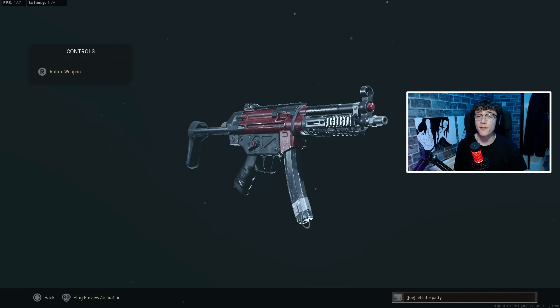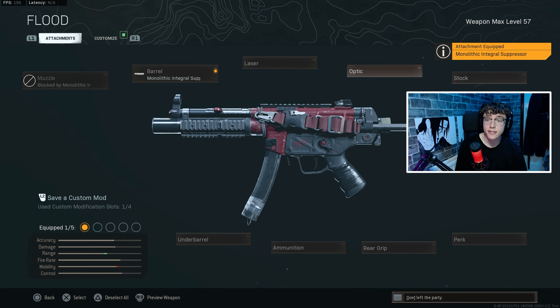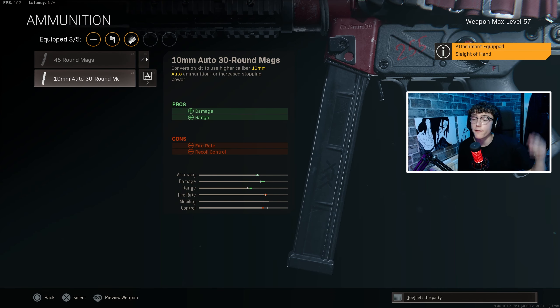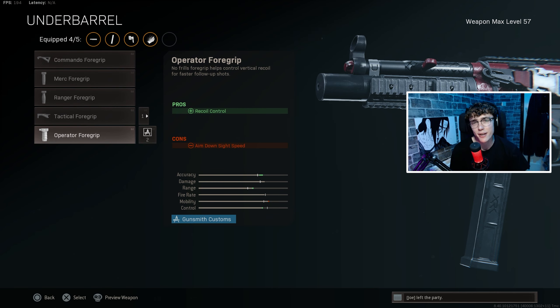Let's get into the attachments. For the OG MP5, you want to be using the monolithic integral suppressor, followed by the collapsible stock. You want to be using Sleight of Hand with the 10mm 30-round mag — because this is what received the buff right here. And finally, you want to finish it off with the upper Ranger grip.